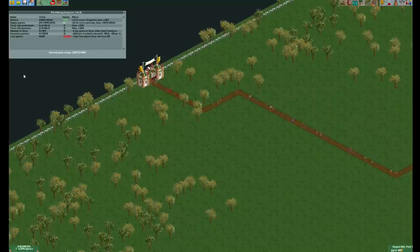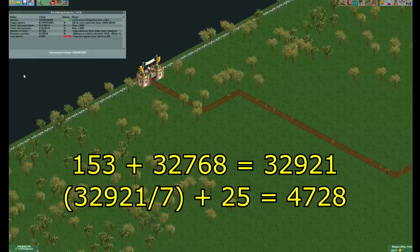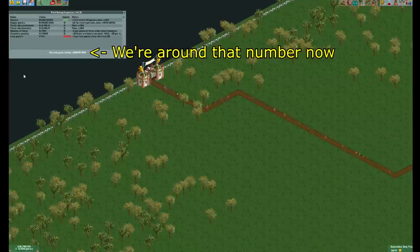With that in mind, how many guests will this require? First, we need to add 153 as that is the maximum positive rating you can have from the number of guests. To get to the underflow point, we'll need 153 plus 32,768, or 32,921 penalty from the park rating. To get the number of guests required, we first divide 7 from 32,921, and then we add 25 since the first 25 guests don't count. This means we need 4,728 lost guests to reach the underflow point, ignoring the factor from happy guests. With that factor, you may need a few more. If we look at the Park Rating Inspector plugin from Open RCT2, the time this will roll over is around 5,000 total guests.